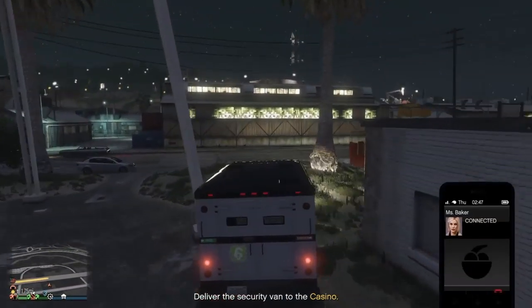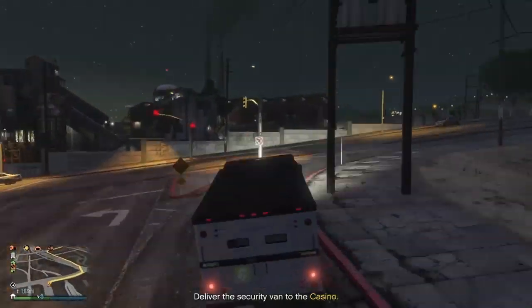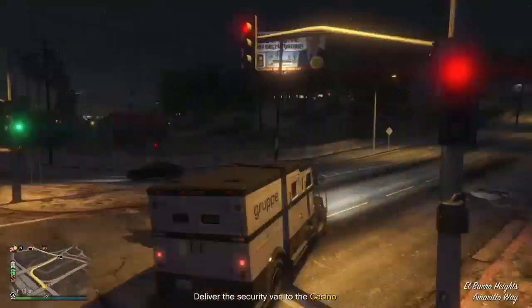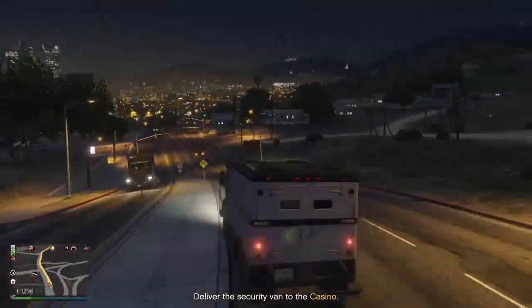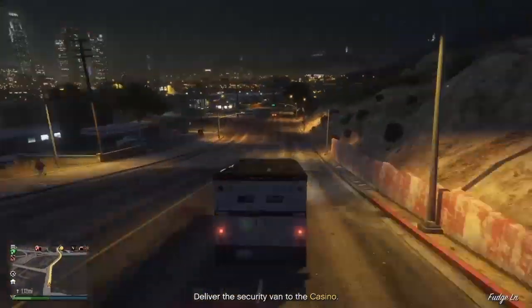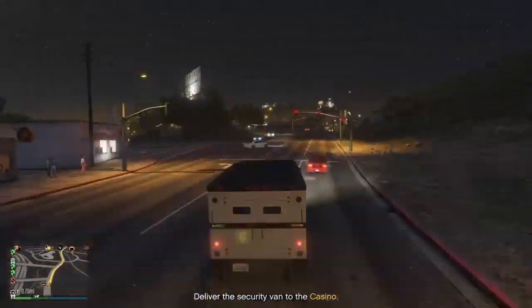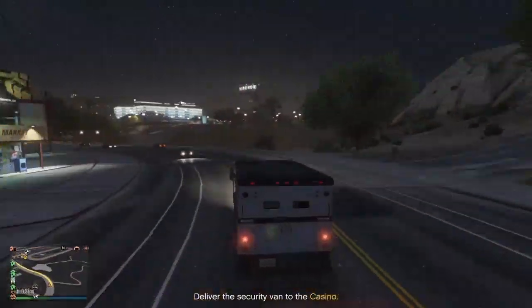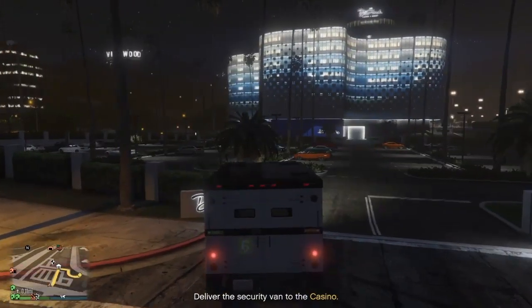As soon as you deliver the truck the job will end and your friend will be able to hop straight into the Lost van. You're going to need a microphone to tell your friends - once you've delivered the van, he'll confirm he can get into it. I sped this bit up - we go all the way up to the casino to deliver the armored van.